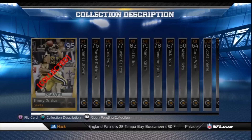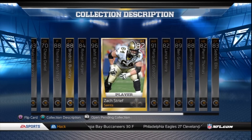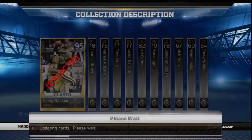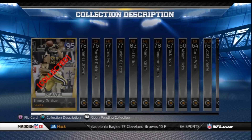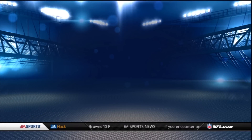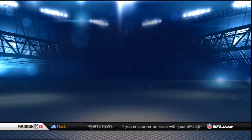But if you accidentally click back one more time, it would take you all the way to the main screen of the collections, and not just back to the teams. So if you had five players from five different teams and you backed out, you would have to find that team again and go back in. It's just very, very time-consuming. In Madden 12, it was a lot quicker in that regard.